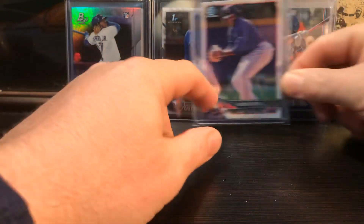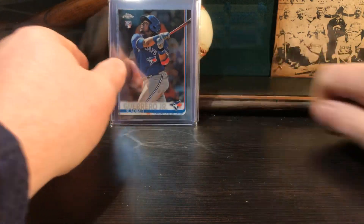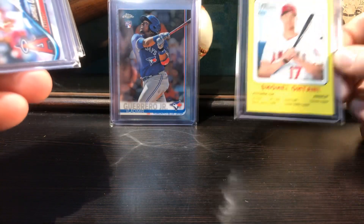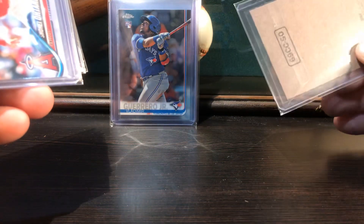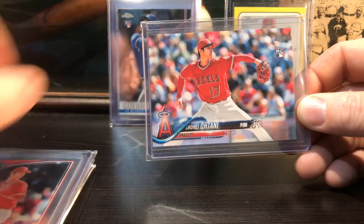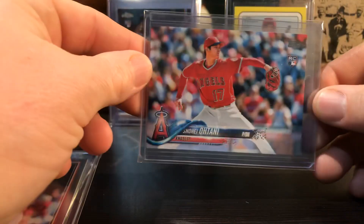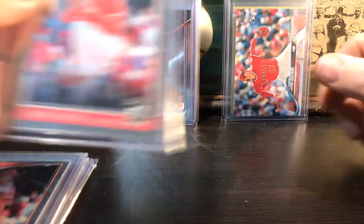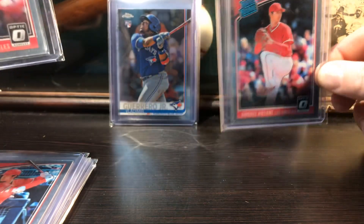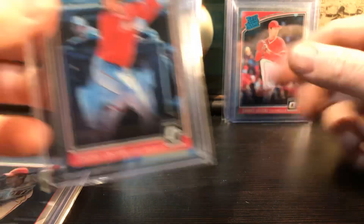So those were the Vlads I had in that slot - I've got a bunch more Vlads somewhere. I think all these next cards are Ohtani. This is out of Topps Heritage from last year, that's pretty cool. This is the rookie card out of the base set, the variant card out of the Topps set from last year - pretty cool.